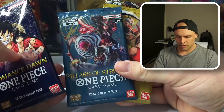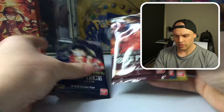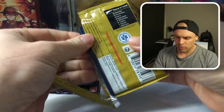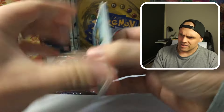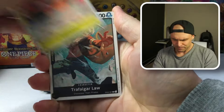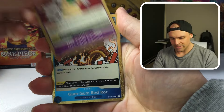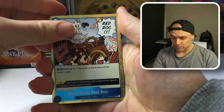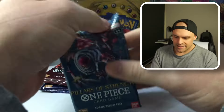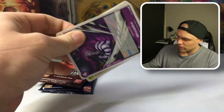We got OP01, OP03, OP04, and OP02. Let's go in reverse order — we'll start with OP04. The Manga Art in this set I believe is Sabo. We got ourselves a Lore, a Roki, a Suleiman, a Luffy, a Nez Palm Cannon, a Red Rock — a nice form of removal — and then a Kinemon. Nothing, guys. We are starting off this video cold, that is for sure. We have pulled a whole lot of nothing.